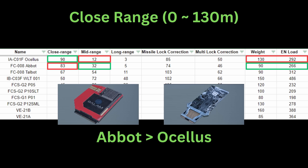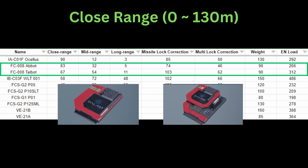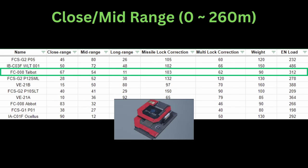On the occasion that your target slightly slips out of 130 meters, the much higher mid range assist comes in really handy. The Taubot has a good balance between close and mid range, but still skewed towards close. It also has a much higher missile correction, so it better supports a mixed build between firearms and missiles.